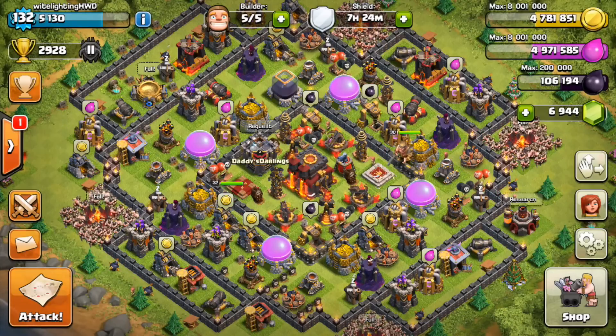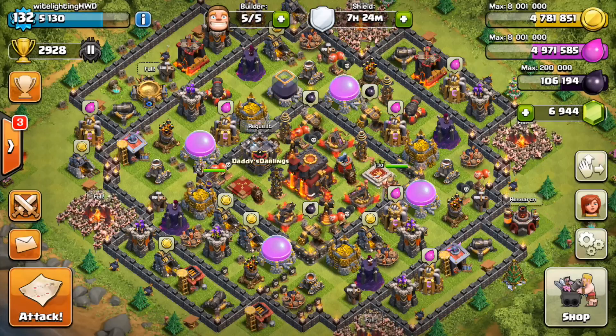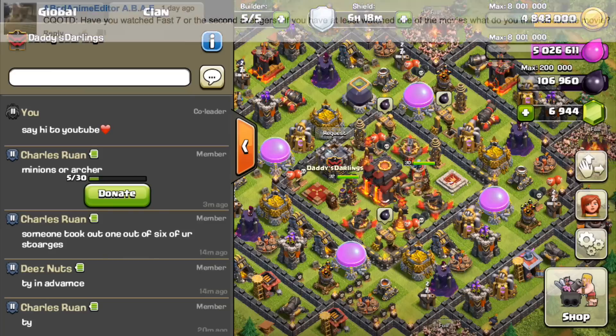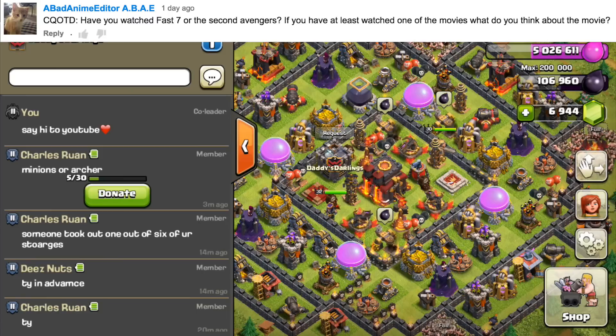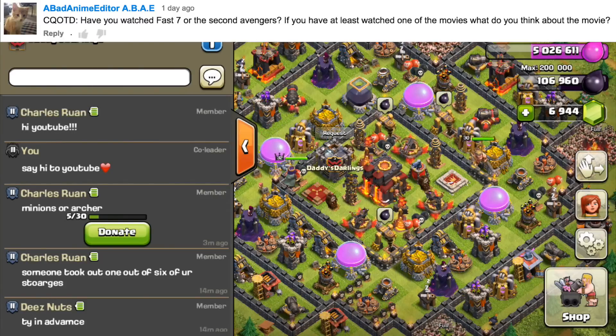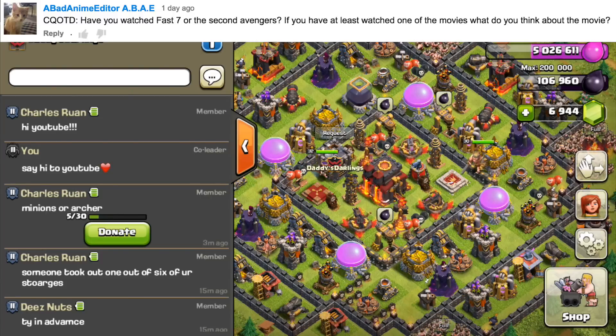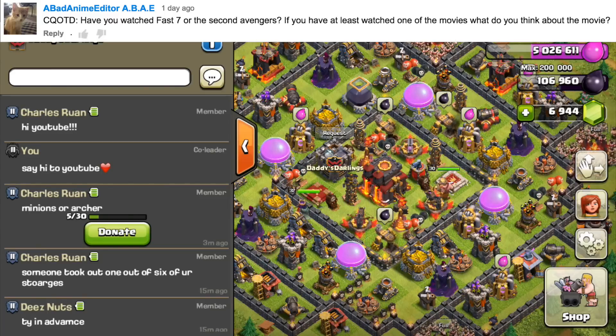Now let's get to today's comment question of the day — it's going to be a little rushed because I have somewhere to be in a couple of hours. Today's question comes from 'a bad anime editor' who asked: have you watched Fast and Furious 7 or the new Avengers, and if so, what do you think? I picked this one because last night I actually went to see the new Avengers movie, and it was awesome. I saw the first one and really enjoyed it — I'm a big Marvel fan.